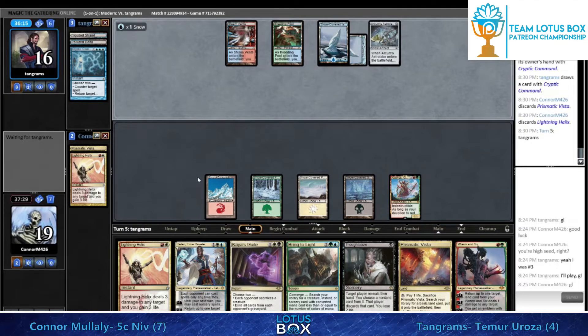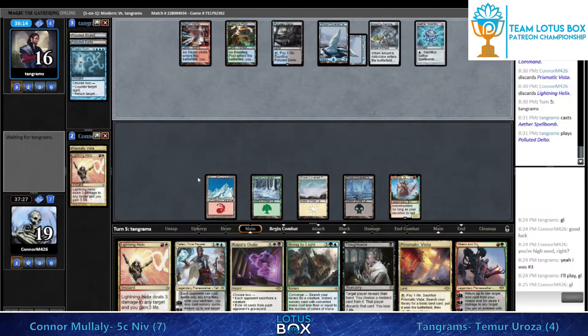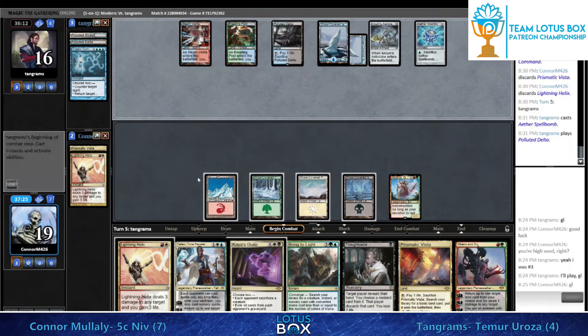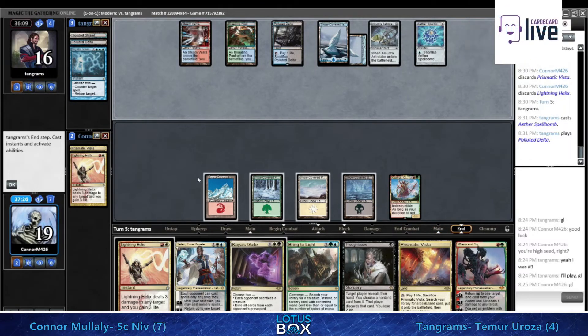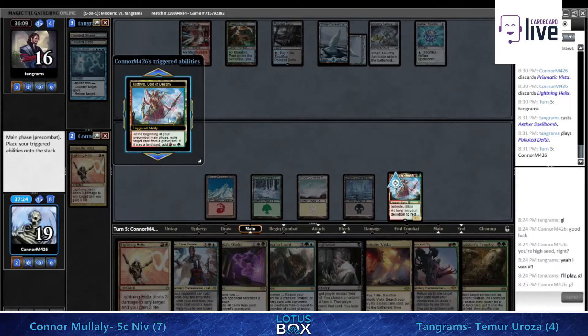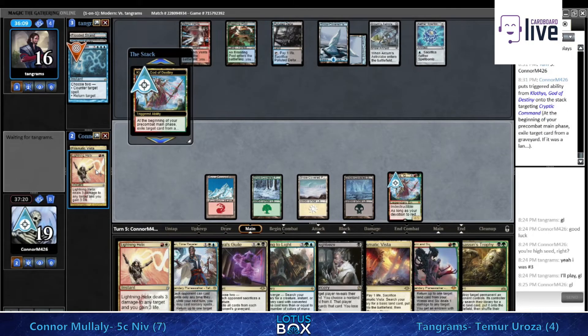I honestly would have liked to cast the Thoughtseize there. Cast something - I didn't mind Thoughtseize getting countered, and then you'd have the option of replaying something that gets bounced. You can leave up green and red mana for Thoughtseize, and you're protecting yourself from your cleanup step. Still in a good spot - Klothys is still in play being a problem.